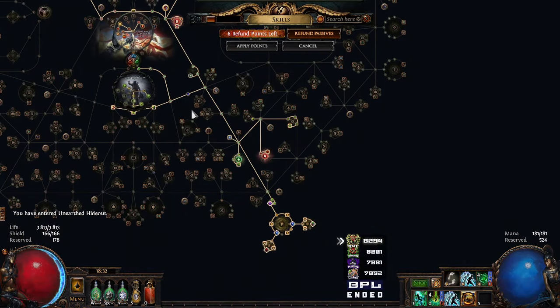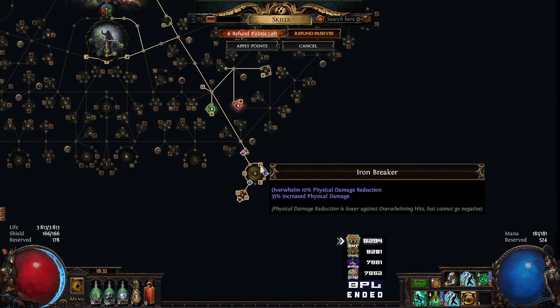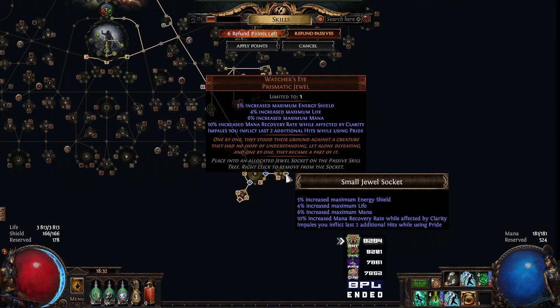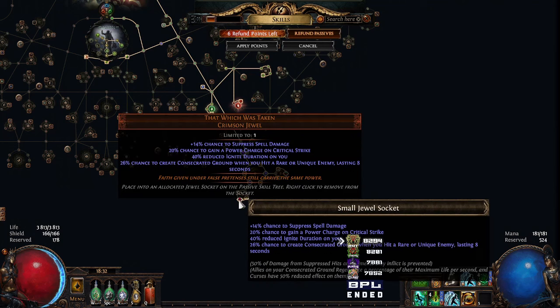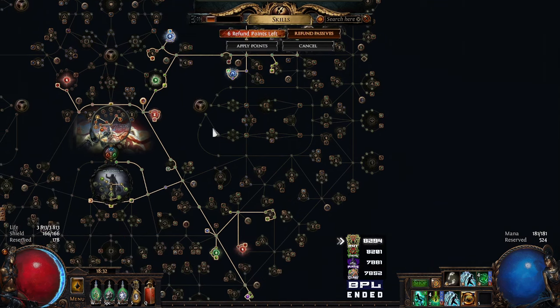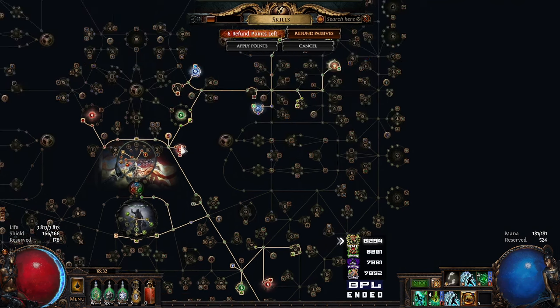Quickly just show you the tree. Through here, up to Master Verena. Here we've got a jewel with avoid poison, life, cold res. It's mostly a stat one, but the avoid poison makes me poison immune. Then you want your three fizz clusters: force multiplier, iron breaker, master fundamentals, and then pressure points and basics of pain, standard. I've got a watcher's eye in here with correct additional two impales. Mana recovery isn't really too much of a thing. And I've got that which was taken with suppression and 20% chance to gain a power charge, so it gives us more crit and quite reliable. The other nice thing is the 40% reduce ignite duration — that in coupling with this crimson jewel makes me ailment immune. Very, very cheap way to do that.